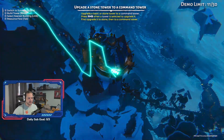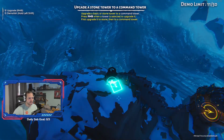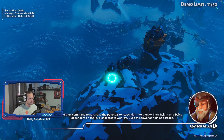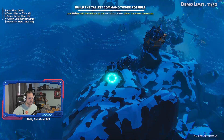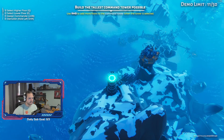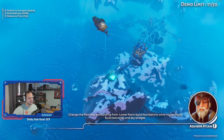We need to go here. Upgrade a basic stone tower to a command tower. Mighty command towers have the potential to reach high into the sky, their height only being dependent on the level of access to workers. Build this tower as high as possible. Add a floor. Change the floor you are building from — lower floors build foundations, while higher floors build balconies and sky bridges. E is for lower floor.